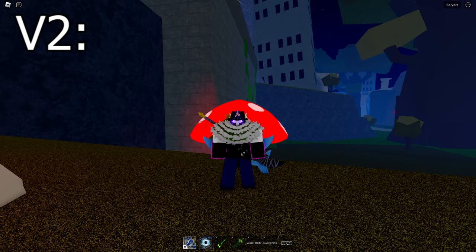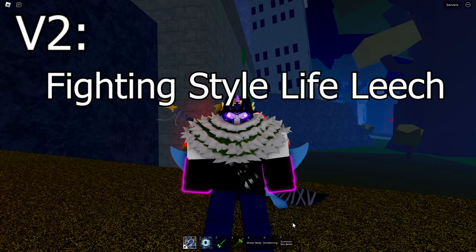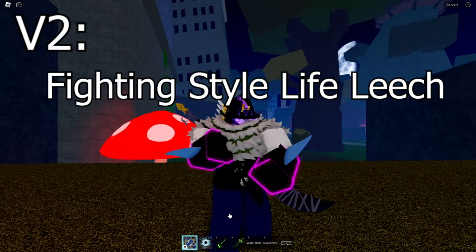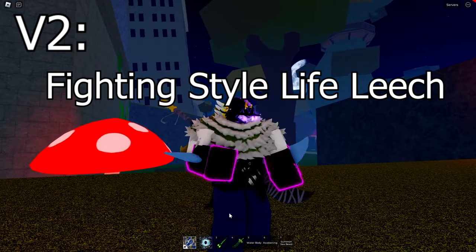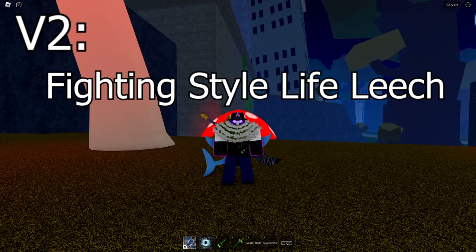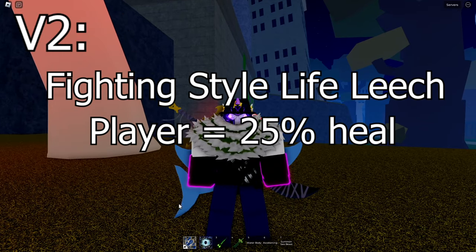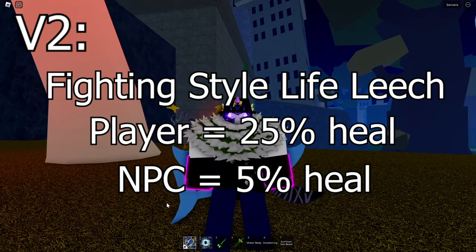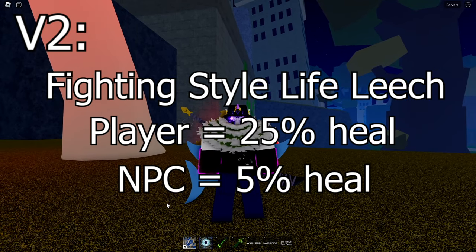V2: your fighting style attacks have life leech on them. Fighting styles are the melees like, for example, god human, combat, dark step, or sharkman karate. If you use them on another player it will heal you 25% of the damage you have done, but if you use it on an NPC it will only heal you 5% of the damage you do to them.